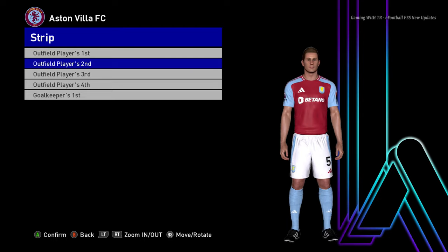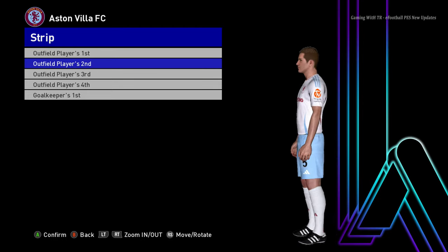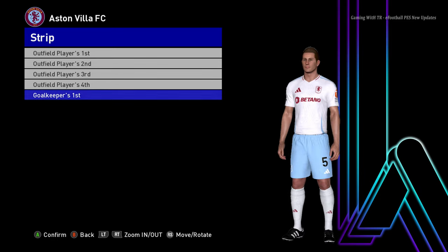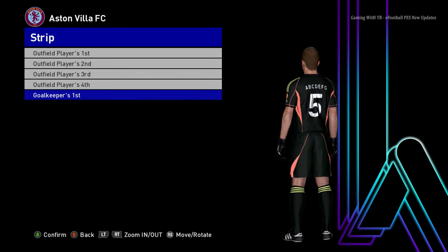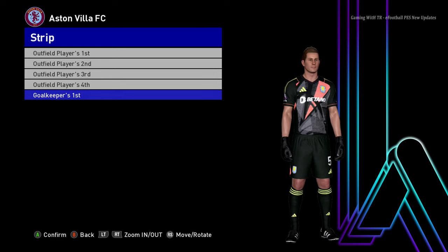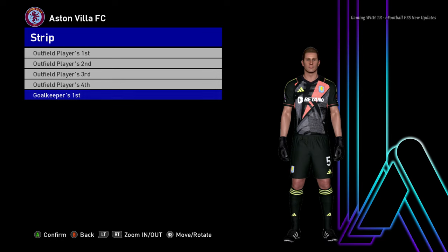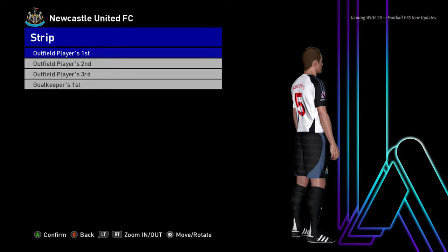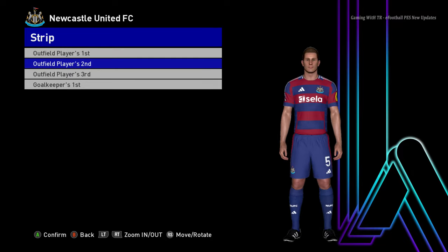Here is Aston Villa — this is the home jersey. Most likely Aston Villa will qualify for the Champions League next season. I don't think Spurs will make a miracle, and even Aston Villa could mess up — Unai Emery has done that before at Arsenal. Let's go for the next team — here is Newcastle United. This is the home jersey and here it is the away version.